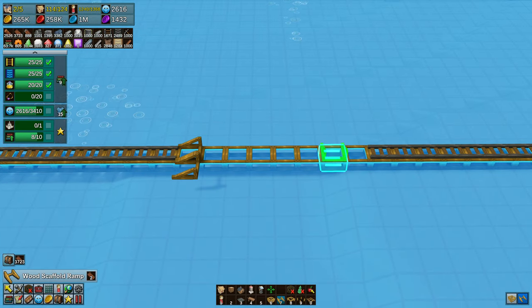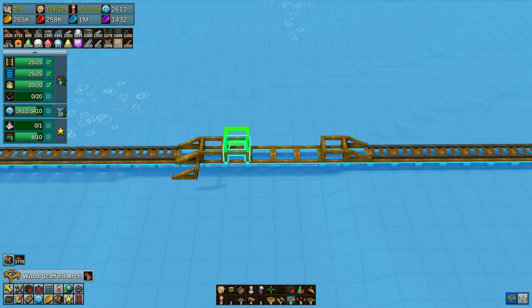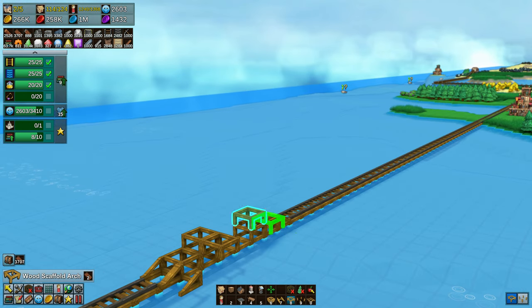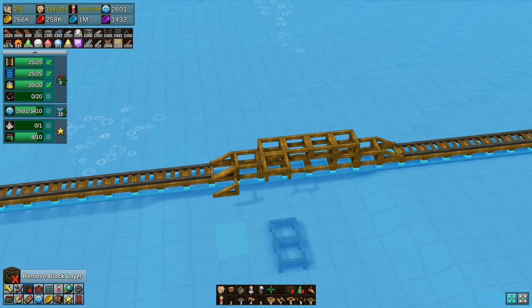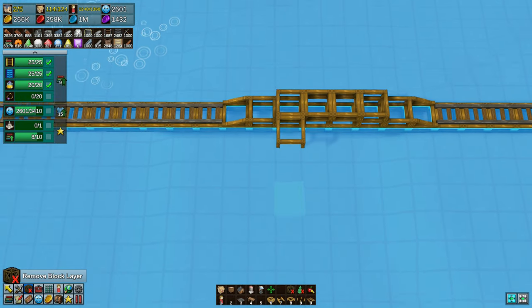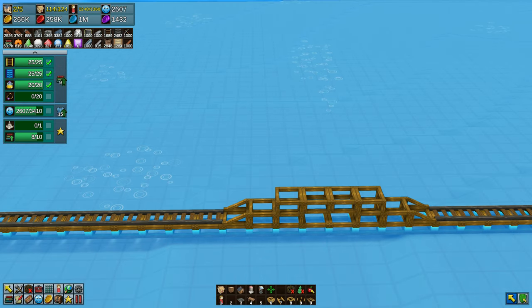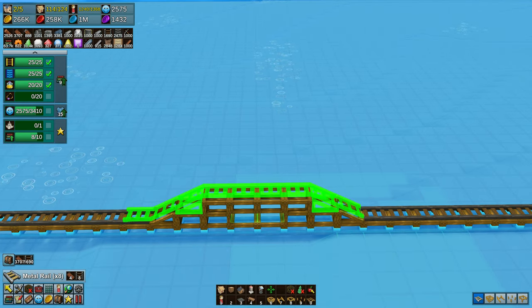Now the cargo ships that are bringing over the mana stones are blocked by this, so I am going to throw in a quick bridge. Then the cargo ships will be able to path through here - you can see them all in the background, currently blocked. As soon as I open this up, they will be able to go under it, the train will be able to go over it, and everything is back as it should be.